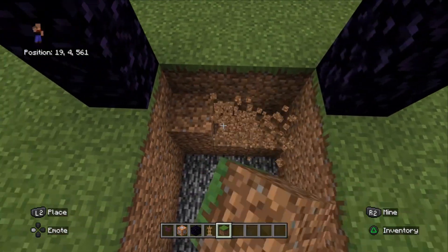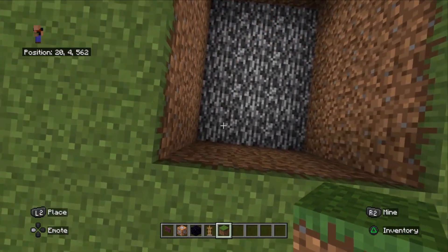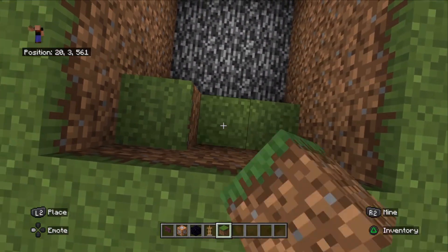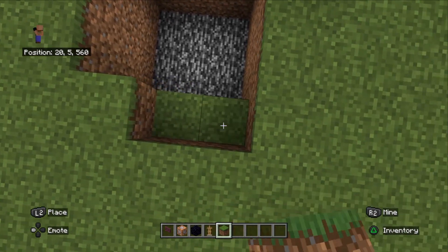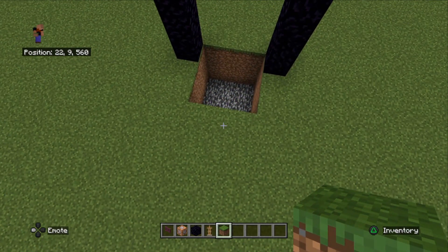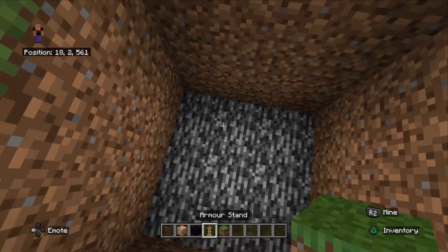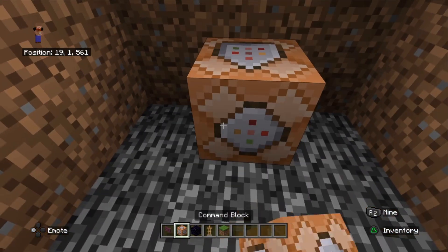It needs to be under this arch, so we're just going to extend this hole there and fill this bit up here. There we are - we have our doorway and our hole. We're going to get our first command block and place it down.